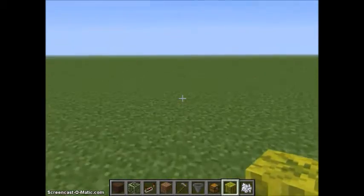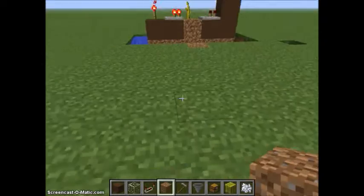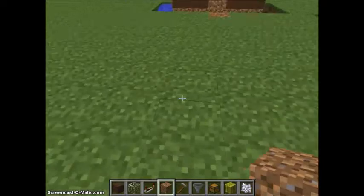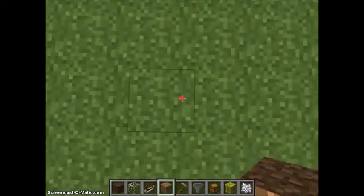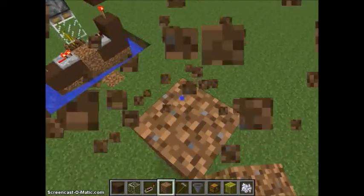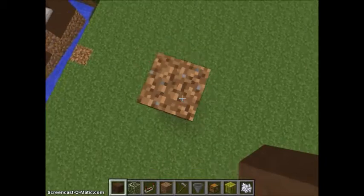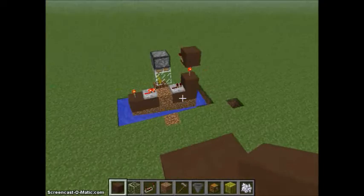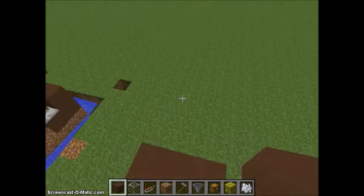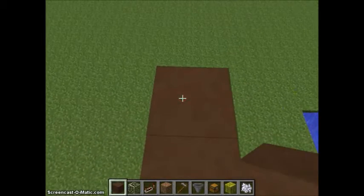Let's get started on actually showing you how to build the automatic melon farm. We're gonna go up a couple blocks so that you can actually see how this works. We have our clay. If you wanted to build this off the ground, you could do a lot more with hoppers, but I'm not so good with hoppers, so let's get going.